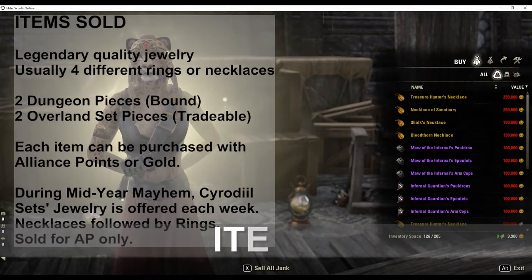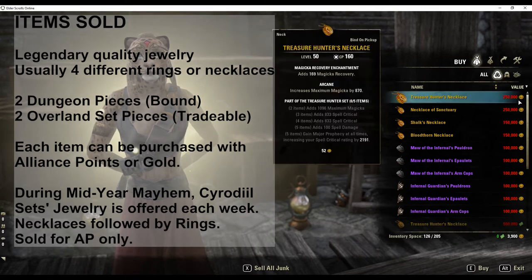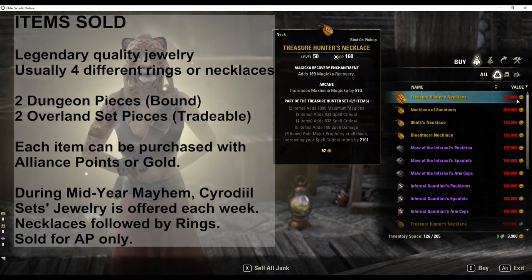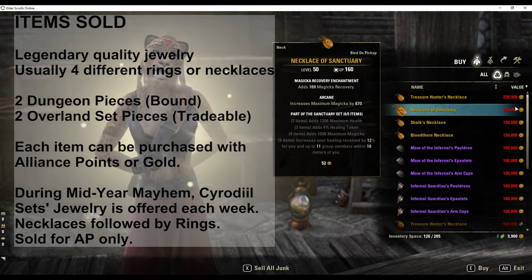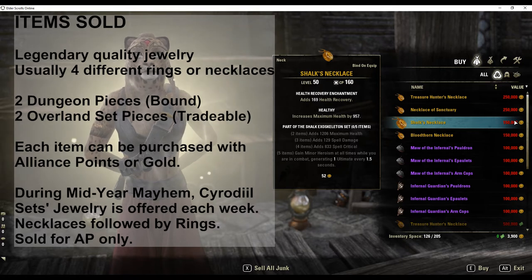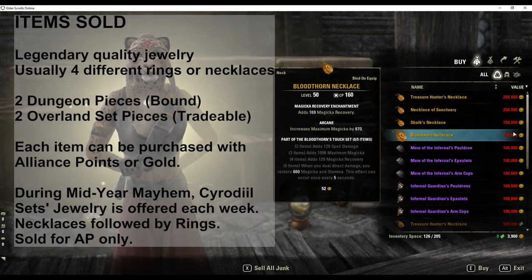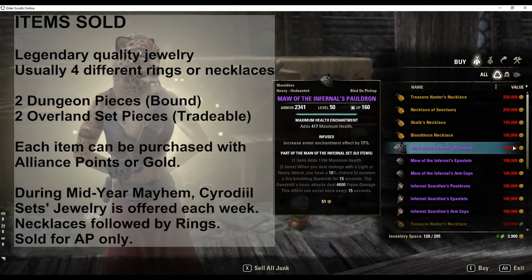Let's take a look at the items sold by the Vendor. The Golden Vendor sells legendary quality jewelry, usually four different rings or necklaces each week: two Dungeon pieces which are bound, and two Overland set pieces which are tradable. Each item can be purchased with alliance points or gold. During the Mid-Year Mayhem event, Cyrodiil set jewelry is offered each week — necklaces followed by rings — but they can only be bought with AP.